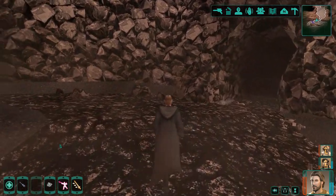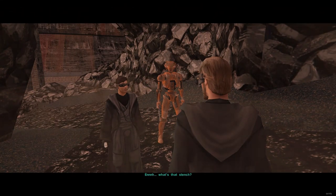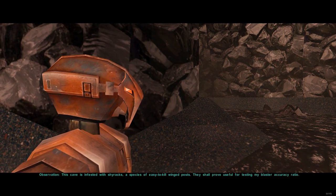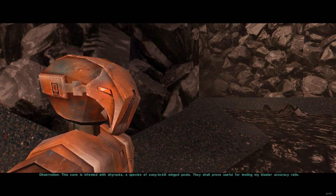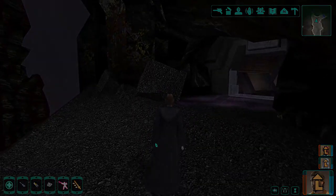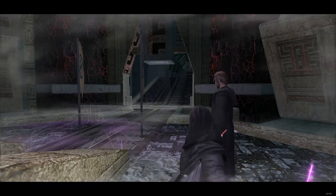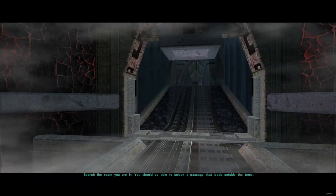The next location will be in the back of the Shyrack cave that we passed to get here. This cave is infested with Shyrracks. There will be a Sith cave in the back — get through it to reach a Revan flashback battle. After defeating him, you will be awarded the final Korriban lightsaber.